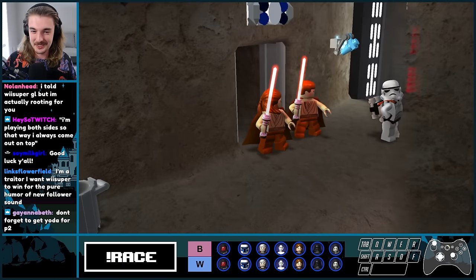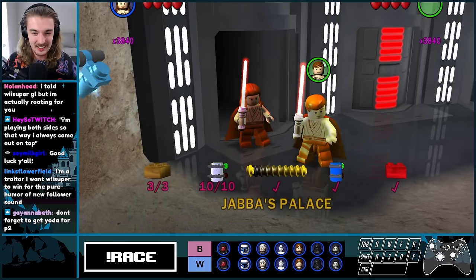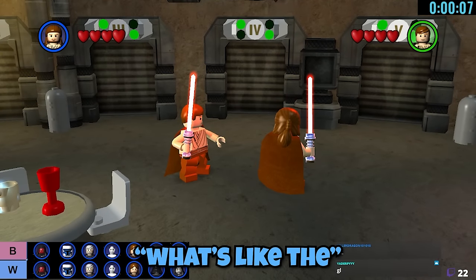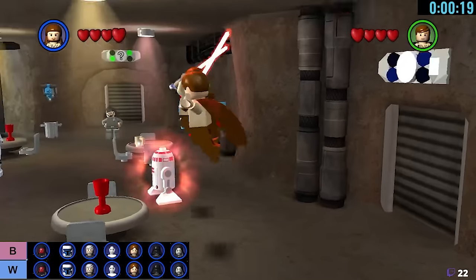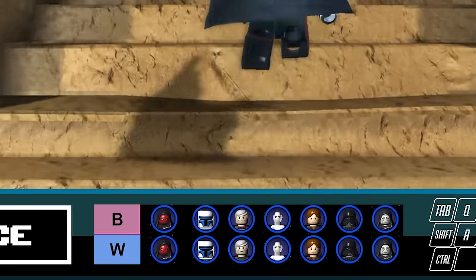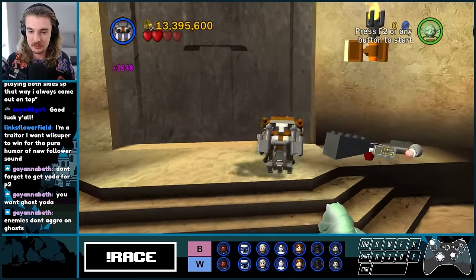It sounds like he has the same strategy as me, or he watched my intro, which would not be very good. I'm going to start in room 6-1. What's like the fastest room in the game? Let's do the first room of 3-2 — that's a fast room. I'm just going to hope that we stumble upon something early. I'm also going to keep an eye on that tracker. If you guys see that he gets the boss, you've got to let me know, because I am not going to be watching the bottom of my screen very often.